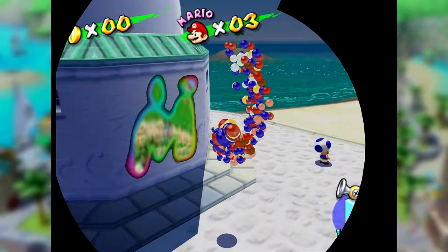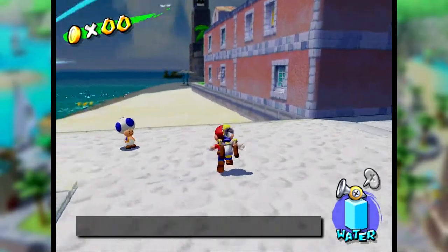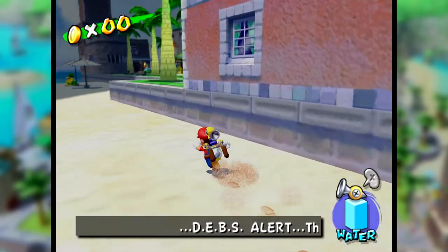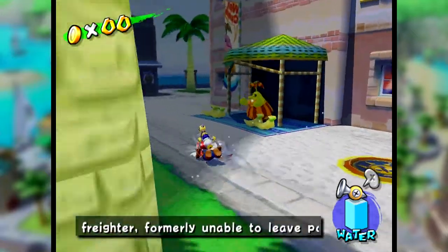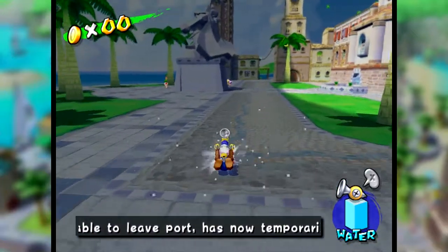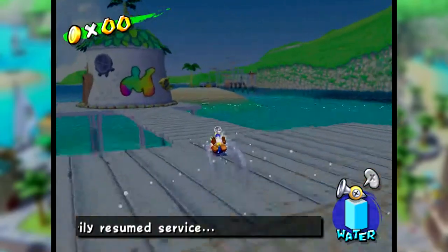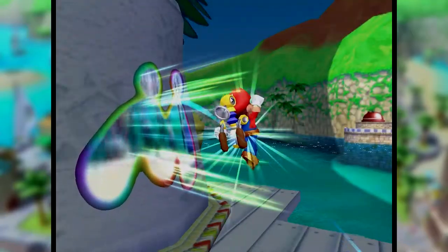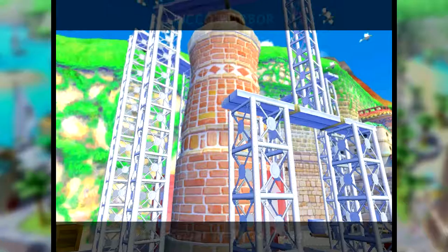We're going to Rico Harbor. I think the next one is a secret — no matter where I go the next level is a secret mission, I can't avoid it anymore. The Rico Harbor one is easier. Hey, there's the one guy from Pianta Village, he's on fire. I could release him from his pain and put him out, but I don't care enough. The secret of Rico Tower — I used to call it Rico when I was a kid. I guess I would still call it Rico. I don't care what the comments say.